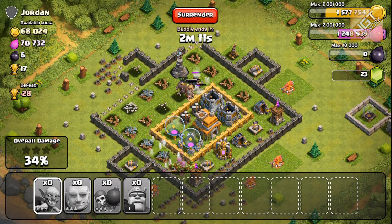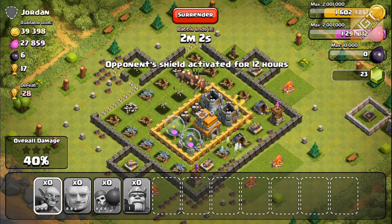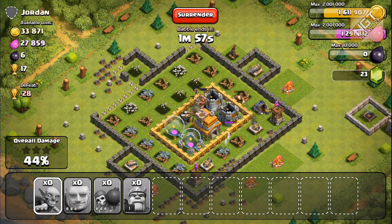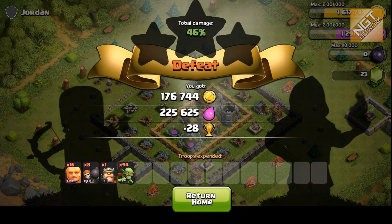I didn't send enough giants to the top right — I should have sent more there instead of so many to the bottom left, because that top right gold mine was really what I was after. I do take out all the elixir collectors on the bottom left, which was pretty sweet. My barbarian king attacks the gold storage but gets taken out. I have two giants remaining that don't do much. I lost trophies, but got a decent amount of resources from that revenge attack — though I probably could have done it better.